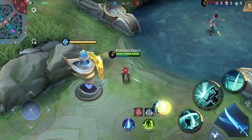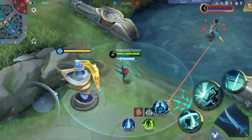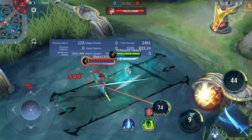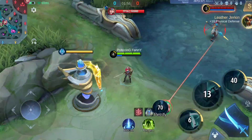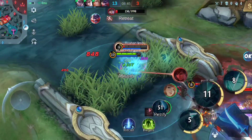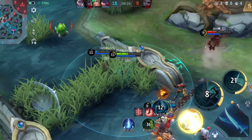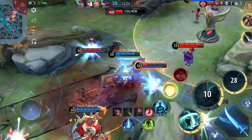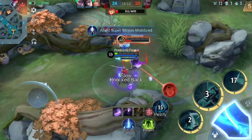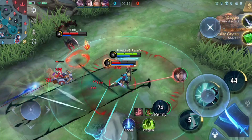Start with her passive to get close to the target, then use the ultimate with petrify, then use the first skill and second skill, and again use the passive to escape. Practice this until you get the hang of it. Remember, you need to get used to her skills and passive so you can easily control her and use her skills according to the requirements in the match. Remember, you need to practice yourself — if you don't practice, all the information you gather is useless.